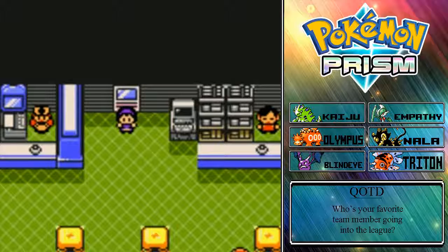Hey everybody, how's it going? It's the Crystal Flaaffy, and welcome to episode 30 of our Pokemon Prism Nuzlocke Challenge Let's Play.